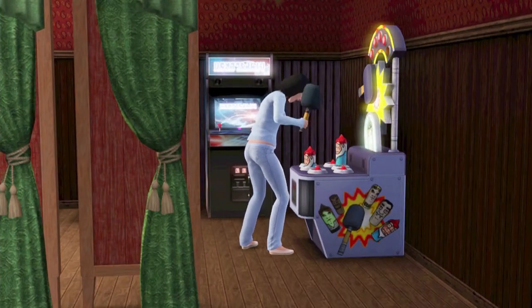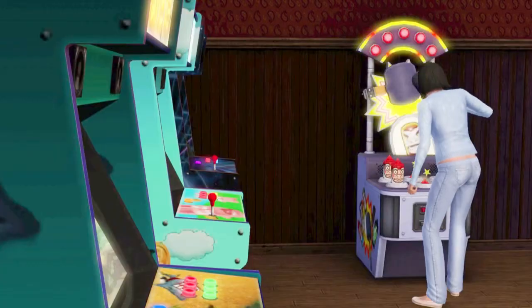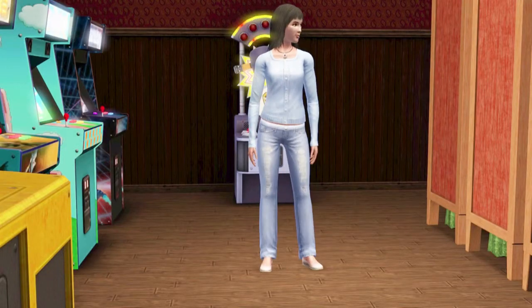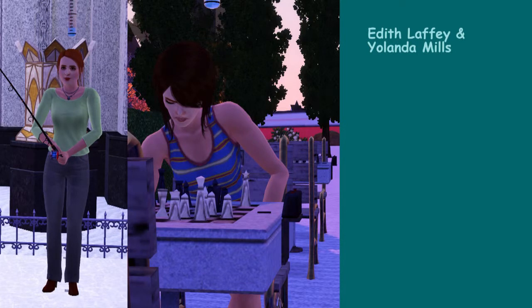Tracy Burns is the final member of Tony's household. Her traits are adventurous, brave, great kisser, green thumb, and friendly — she wants to be a seasoned traveler. She was added as a potential mother for grandchildren, but it turns out she's got a boyfriend — Tony — so she probably won't be available. That leaves only Edith and Yolanda as potential mothers, though there are other households with additional sims I've placed in the world.